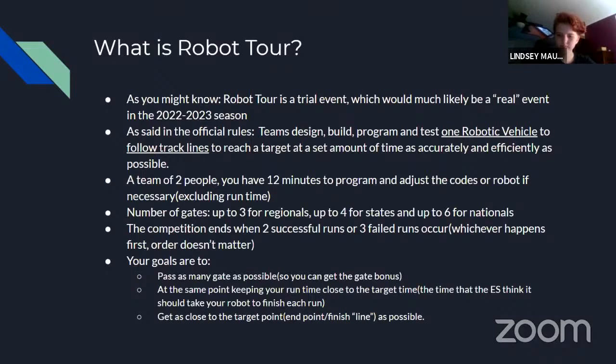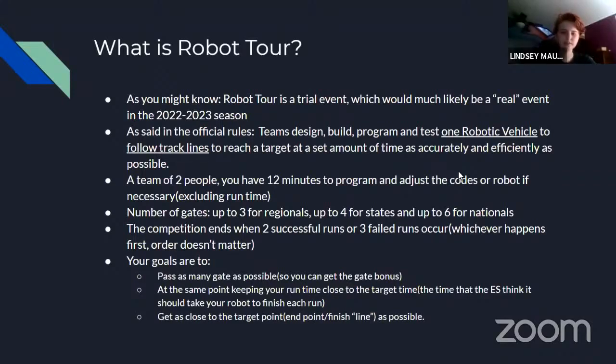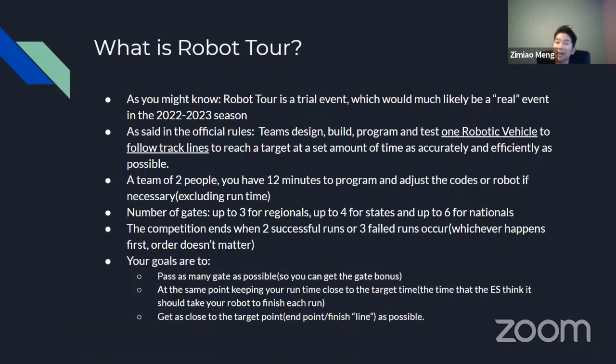At the same time, you should keep your runtime close to the target time. The target time is the time that the event supervisor thinks it should take your robot to finish the entire run. You should also get as close to the target point as possible, which is also called the end point or finishing line — technically it's a point on the robot track. There's also a time bonus if you finish under eight minutes.